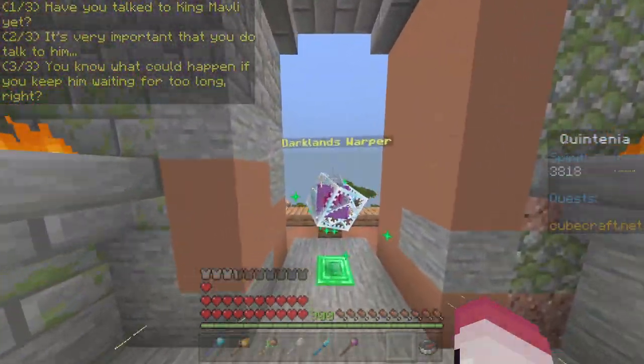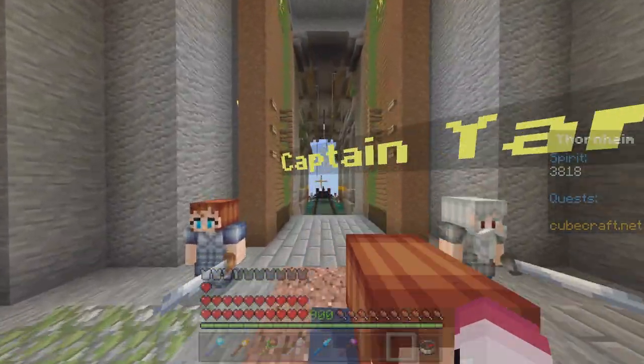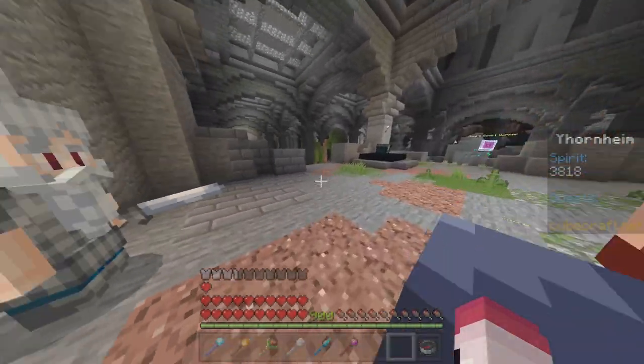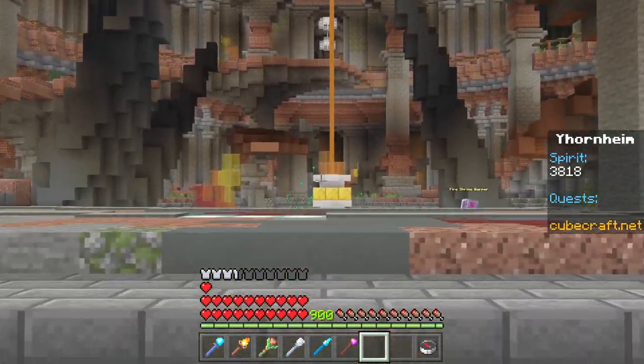Now, take the Darklands Warp, and you're gonna teleport back. Back at King's Court, you talk to Captain, and she should let you through. After talking to the King, he's gonna give you a quest. So, once you exit, you take a left. This big door should be open, and there is the Fire Shrine.